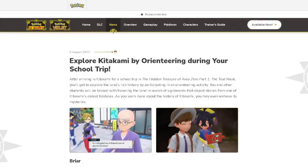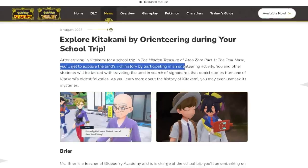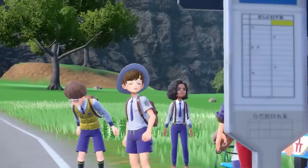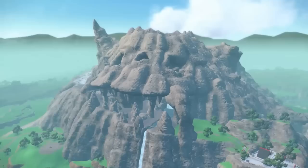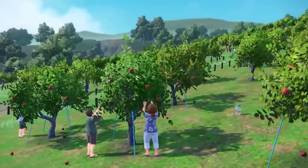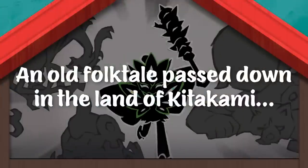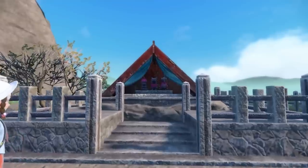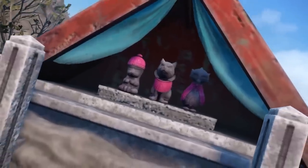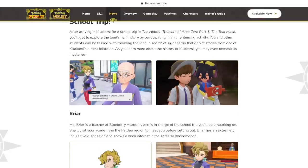Explore Kitakami by orienteering during your school trip. After arriving in Kitakami for your school trip in the hidden treasures of Area Zero Part 1, the Teal Mask, you'll get to explore the land's rich history by participating in an orienteering activity. You and the other students will be tasked with traveling the land in search of signboards that depict stories from one of Kitakami's oldest folk tales involving Ogapon, Fezandipiti, and Munkidori — the legendary three. As you learn more about the history of Kitakami, you may even unmask its mysteries, which is a big hint at what's going on with masks in the story.